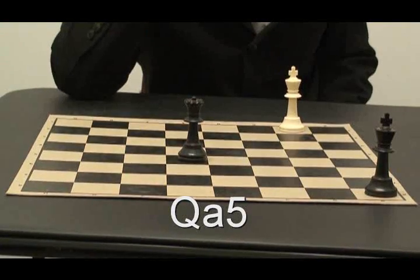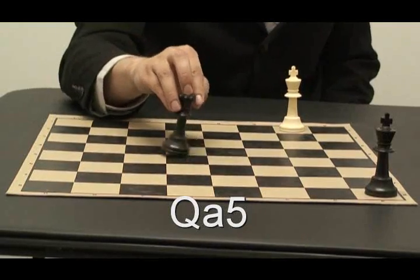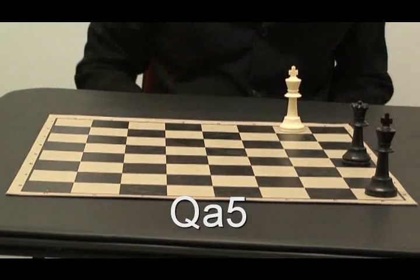Here is the queen. If the queen had to go somewhere, this would be Q goes to A5.